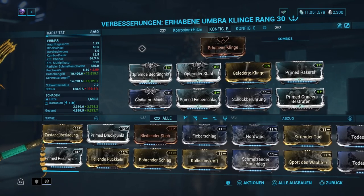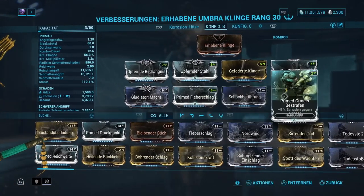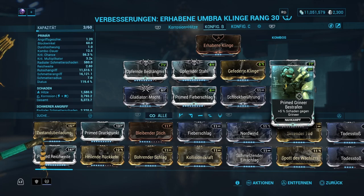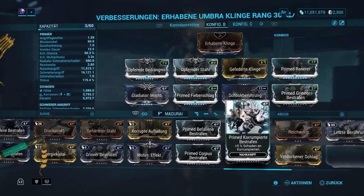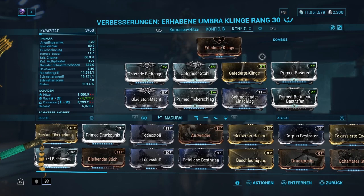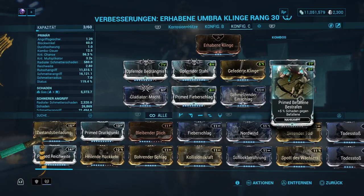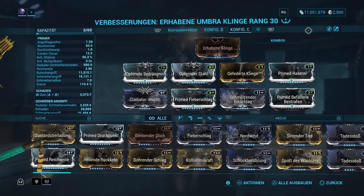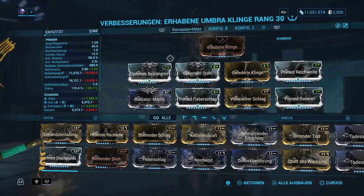Wenn wir nur gegen Grineer-Gegner modden wollen, gehen wir auf Korrosion und Hitze, nehmen aber nochmal die Primed-Mod mit rein. Man kann auch hingehen und nur auf korrumpierte Gegner spielen. Oder ein Build nur gegen Befallene machen und dann komplett auf Gas gehen – auch da wäre die Primed-Mod auf Max drin. Das Mixed-Build reicht aber alle Male, selbst im Steel Path gegen gemischte Gegner. Ich habe damit schon drei bis vier Stunden gespielt, ohne jegliche Probleme.